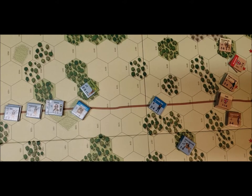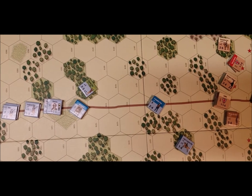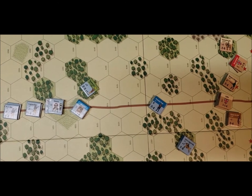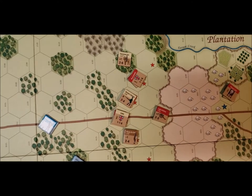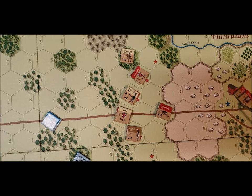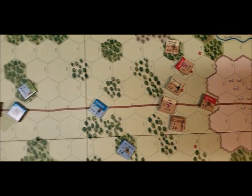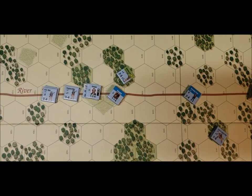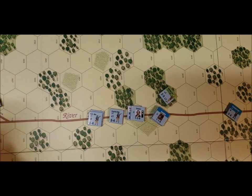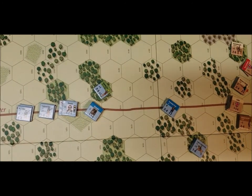Here we are, it is turn four, let's get it done. We have the Continentals — the Americans have the first turn — and we're trying to look at how to capture this area right over here and take this little plantation place right there. That is the goal. Right now our forces are kind of scattered out and we still have more troops showing up back here at the very end of the map.